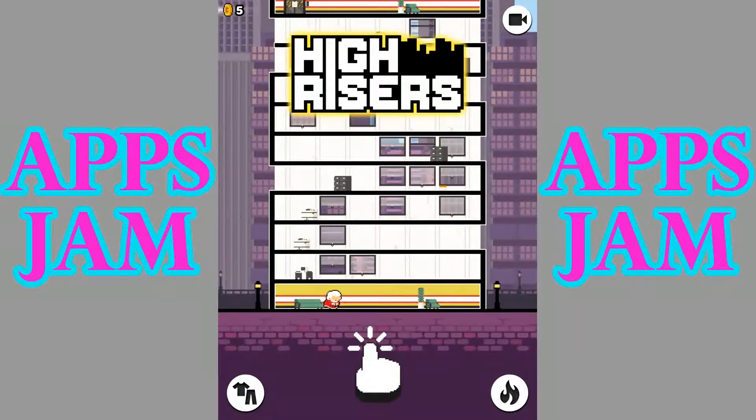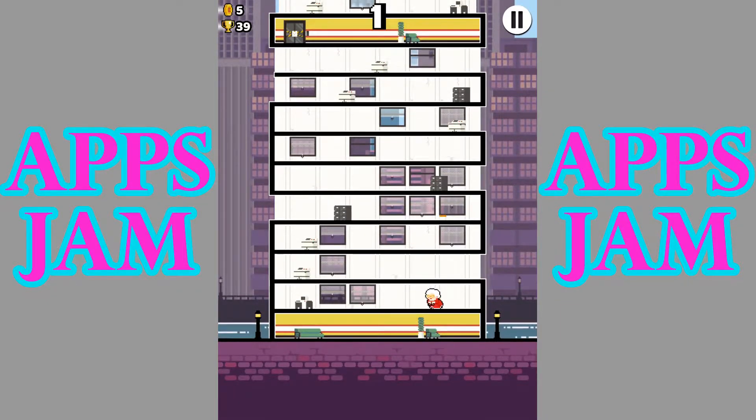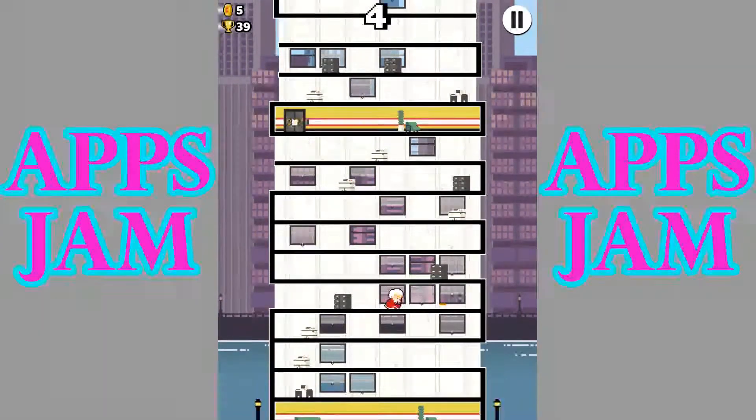In this game, you are at work, and you have to bounce your way through these floors without falling off the building. The point of this game is to see how far up you can get. This is a really fun and challenging game to play. What you have to do is just tap your screen to go up — you bounce your way through the floors. You just tap to jump.